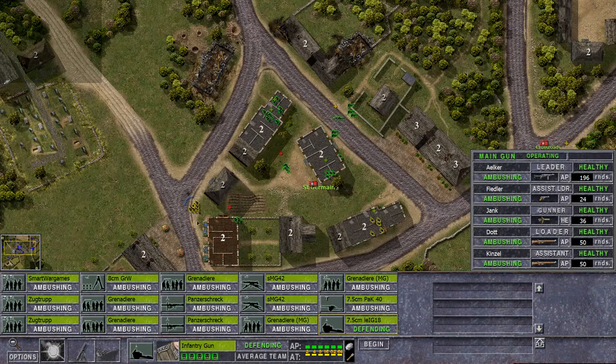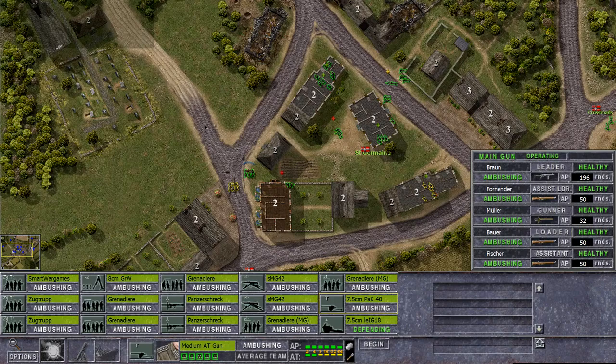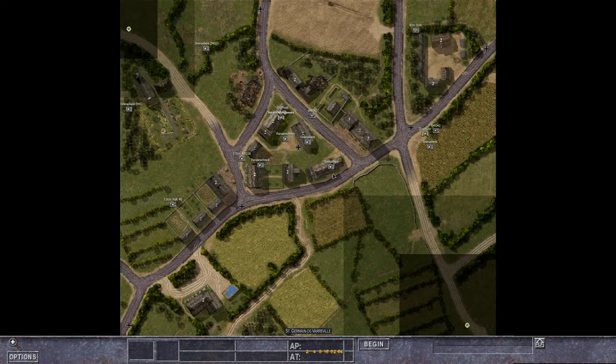I just want to showcase the gameplay rather than do a serious playthrough. We have a Pak gun which we might situate near this road — the US will come from here. An indirect position facing the road looks good. The only thing that's a bit clumsy in this series is unit facing — you press this and change the facing using the half-circle button. Everything else is absolutely solid even from a modern perspective.